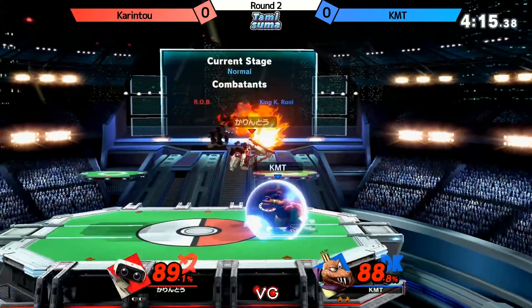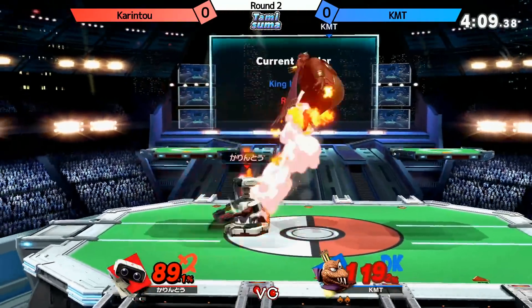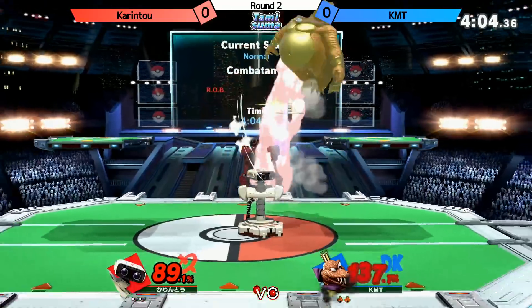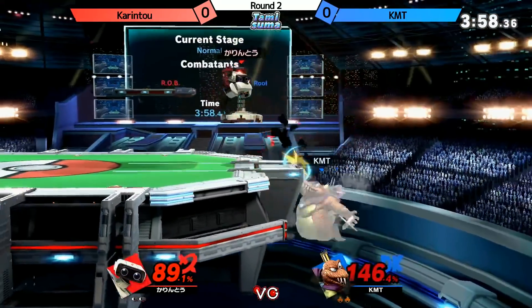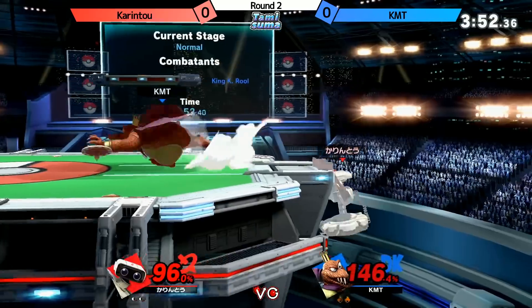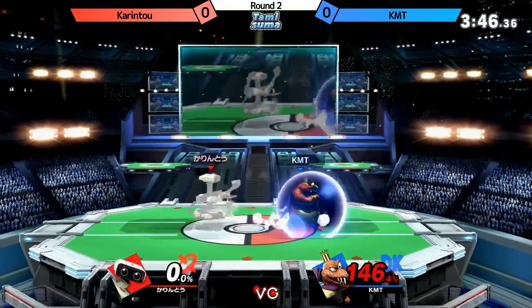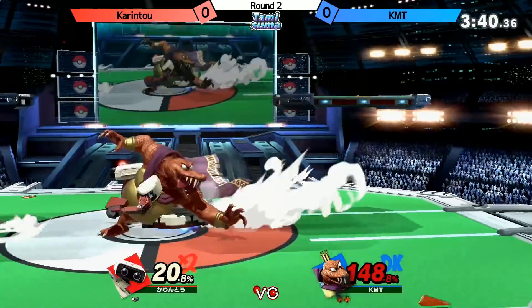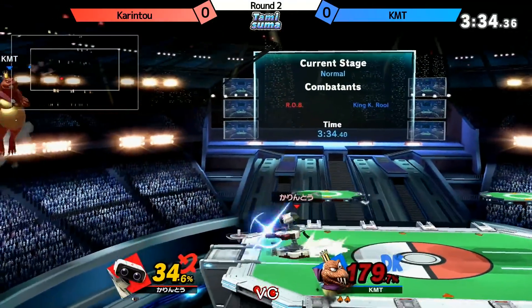KMT is using Super Armor and living so long — they use Super Armor to get the grab. She's catching again. KMT comes back and gets the one-stock advantage. Almost catches the neutral B, but yeah — you got the KMT roll and the heavy capture.